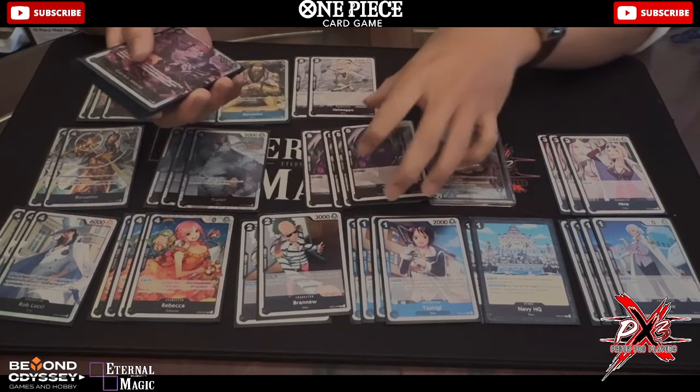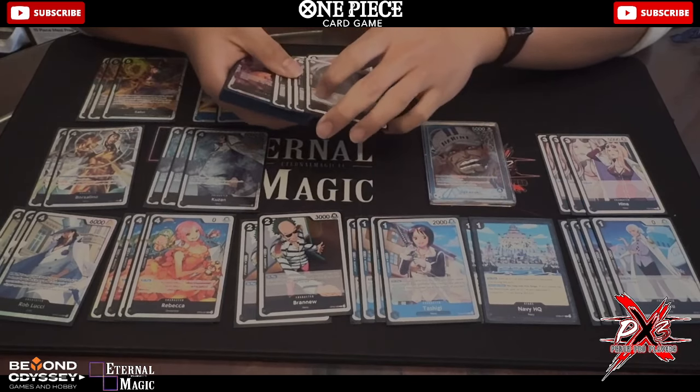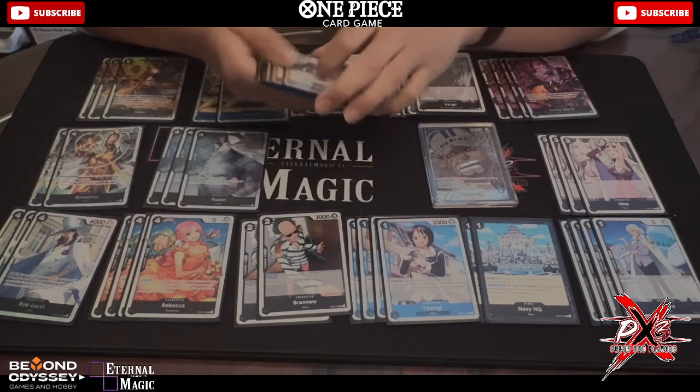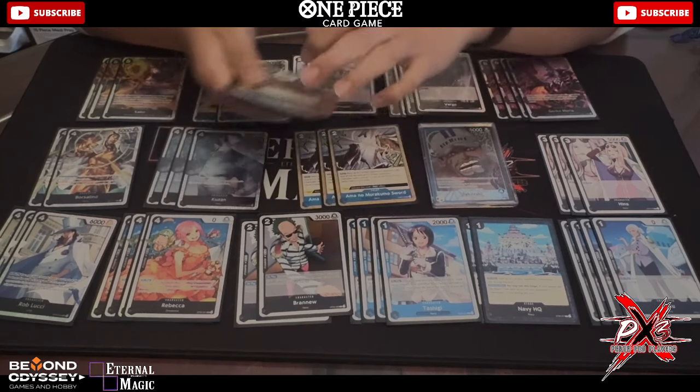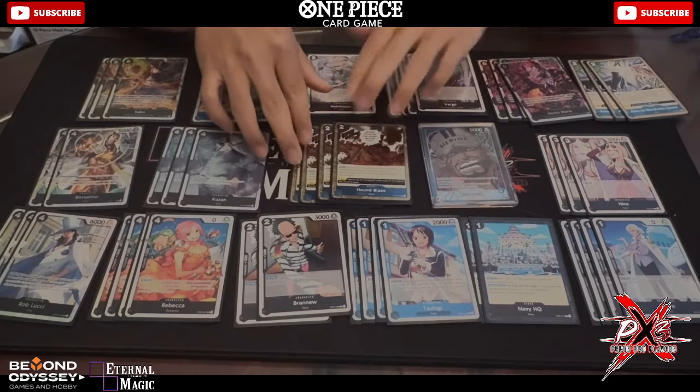Virgo is standard — you never really play it unless you just need a break time. It's a 2k counter. Four Moria is just standard. I played three lightsaber and four Houndblaze — very standard cards.